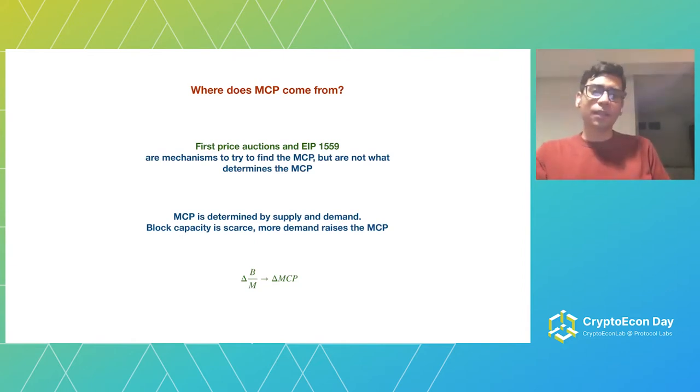So there are two mechanisms: the first price auction mechanism of Bitcoin and the EIP-1559 mechanism of Ethereum and Filecoin. These mechanisms don't determine what the price of gas should be — introducing them won't lower gas fees, it just makes it less volatile and easier to use. The price of gas strictly comes from supply and demand. You have your block size B and the size of the mempool. Only an amount B of messages can get in, so if you change the fraction of messages that can get in, the market price will change — that is what sets the market price.